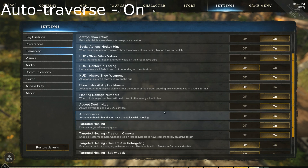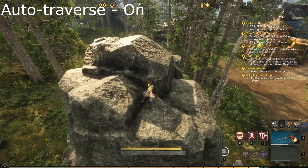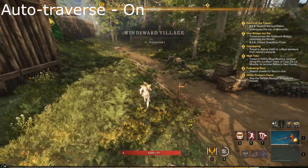Auto Traverse — you will also find it in gameplay. This will allow you to automatically climb and vault over obstacles instead of having to press jump.